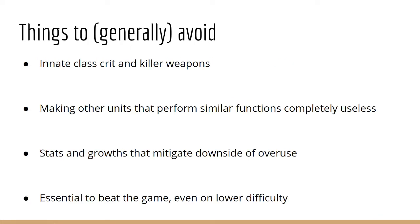What should I avoid when thinking about classes and setting up my Jagen? I think it's really annoying when Jagens have innate class crit and killer weapons. A lot of players like to use their Jagens to set up kills for other units, so when they have a lot of crit, it can be frustrating because the Jagen steals experience. Road to Ruin did something cool — they gave the Swordmaster Jagen Ava a sword that couldn't crit, so you could do chip damage reliably to set up kills.